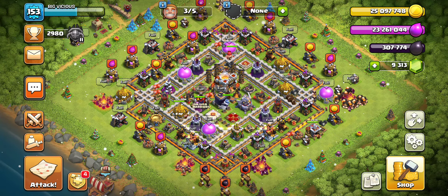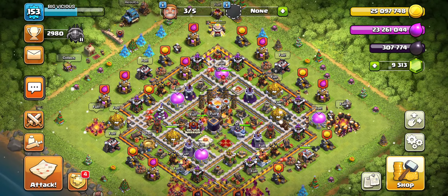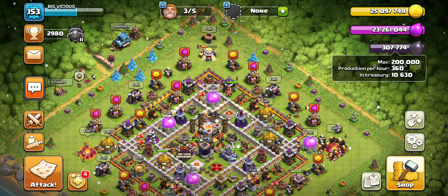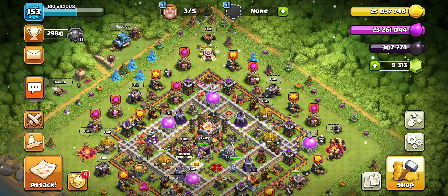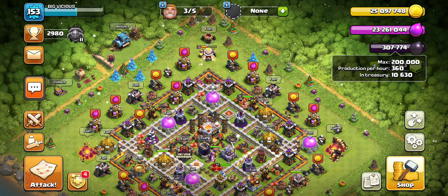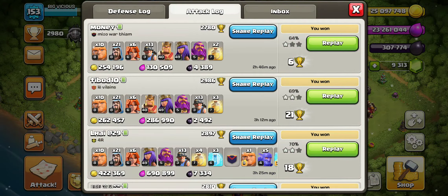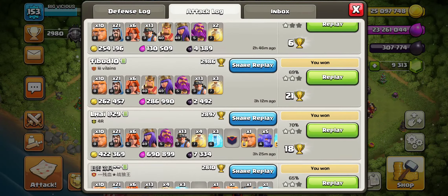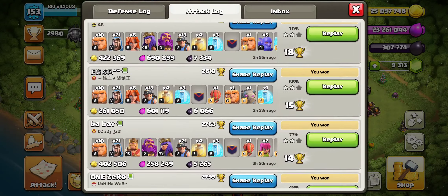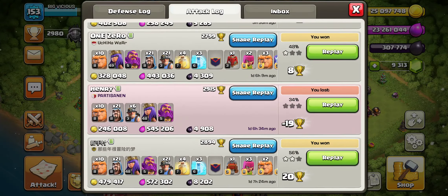What's up everyone, the one and only Big Vicious here, and today I'm going to be showing you how to do some epic upgrades with the gold pass loot that we have here: 25 million gold, 23 million elixir — I got some of it stolen — and 307,000 dark elixir. I'm also going to be showing you how to get a lot of dark elixir without using any dark elixir in your army.